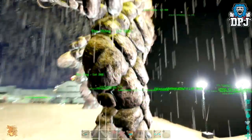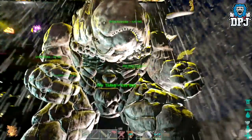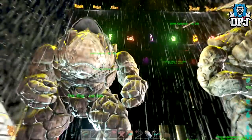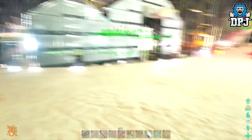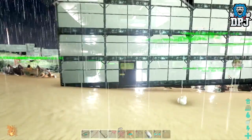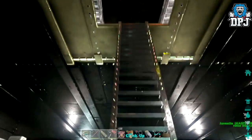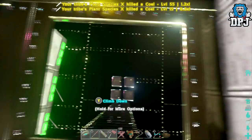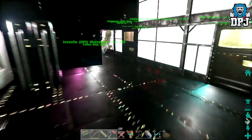Then we have two golems which are just monstrous for farming stone — it looks ridiculous. Here we have the fridge room because we need to stock up on meat for when we actually breed and raise. And here we have the cooker. Let's go back through this hole and go straight into the breeding pen.